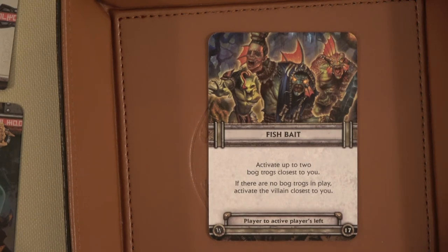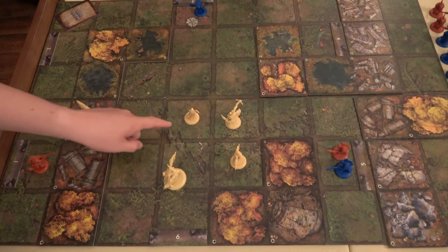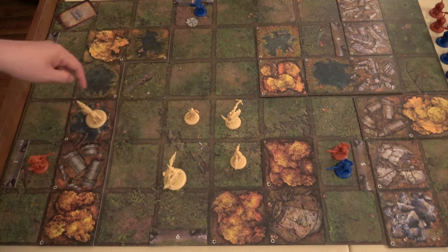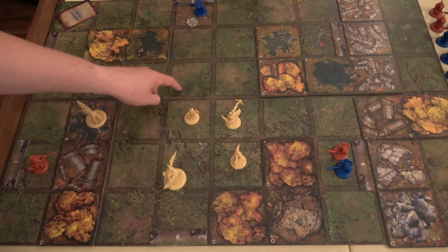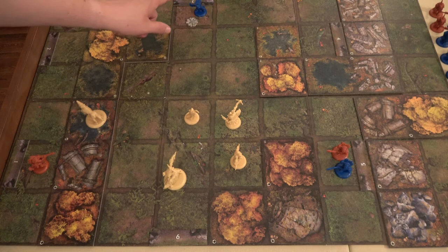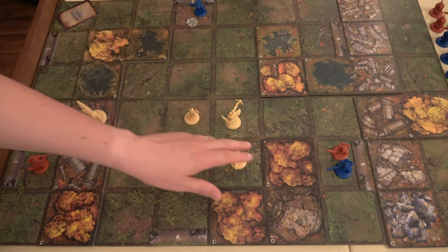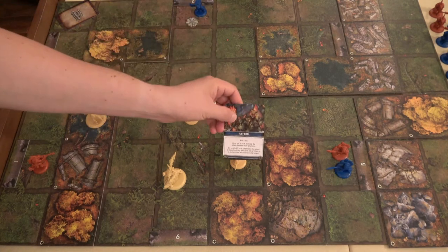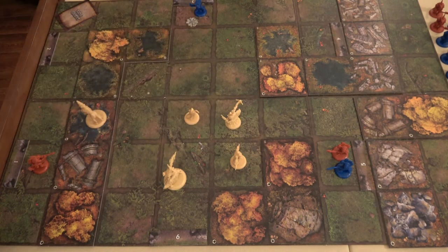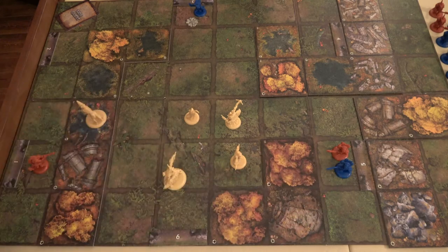We do have Bogtrogs in play. Remember this card's targeting priority for ties: player to the active player's left — so that would be Creed or Jagger. Counting movement from Vasquez, the Mistspeaker and one Bogtrog are both three spaces away. It looks like it's going to be the Mistspeaker — because he has the keyword Bog Trog, he counts — and then the blue Bogtrog as the second activation. Blue goes first due to color priority since our event was blue, and the Mistspeaker has the higher index priority.